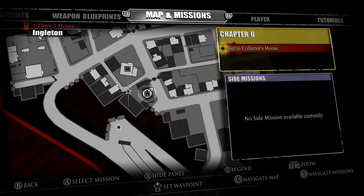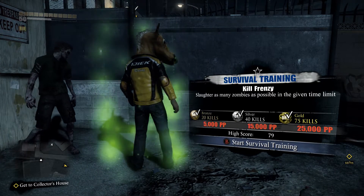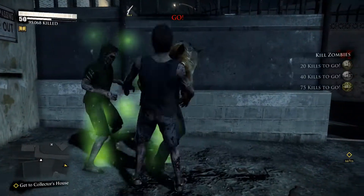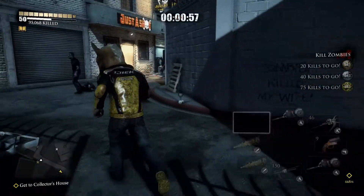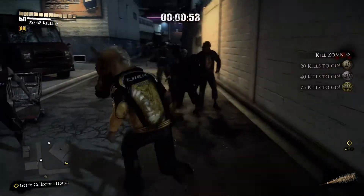Hi everybody, Shadrach here. This is the first survival training event — it is a kill frenzy event taking place in Engleton. It's available right at the beginning of chapter one, shortly after you go through the intro. It's very simple and straightforward: kill as many zombies as you can in the given amount of time. Hopefully you can hit the 75 kill limit, which will give you gold — the highest award for survival training events.